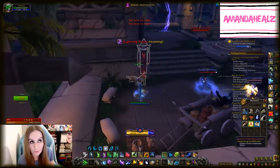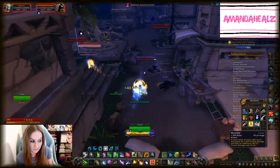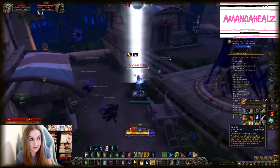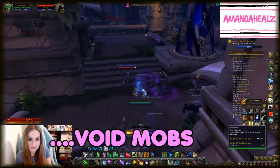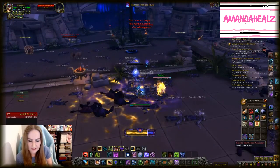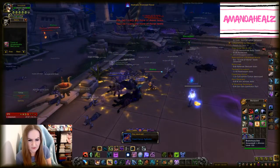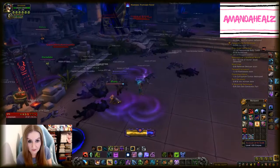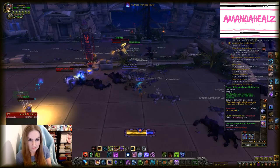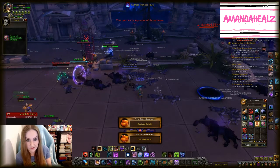First of all, you need to get the recipes. They can drop from multiple things - there's a chance for them to drop from any mobs in the assault, and I got mine in the lesser vision on both my characters. I'm not sure if there's a specifically high chance from lesser visions or if it's just a coincidence, so just make sure you're doing those lesser visions.